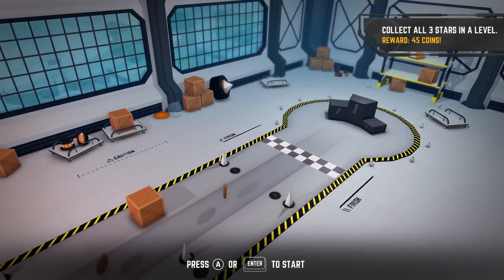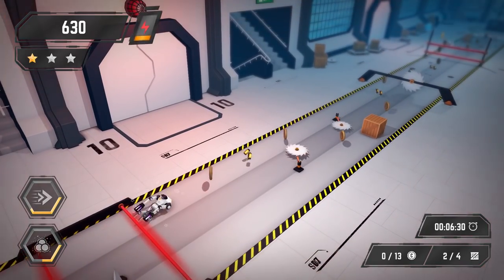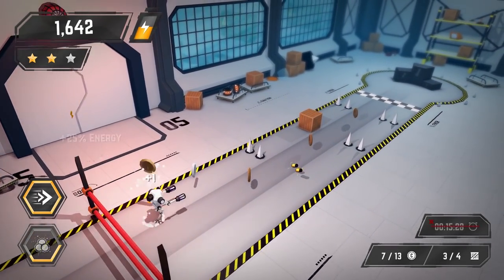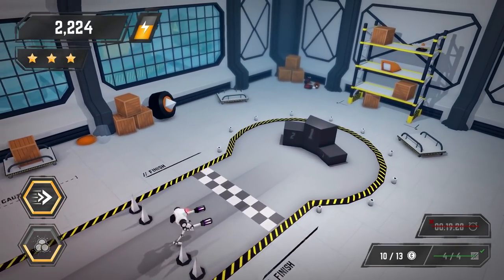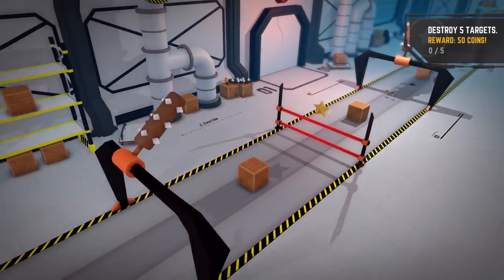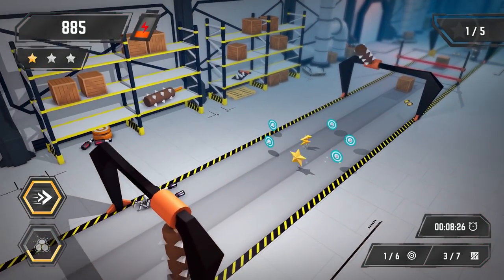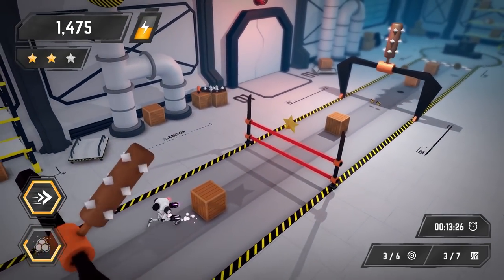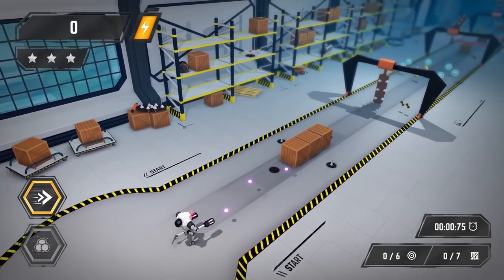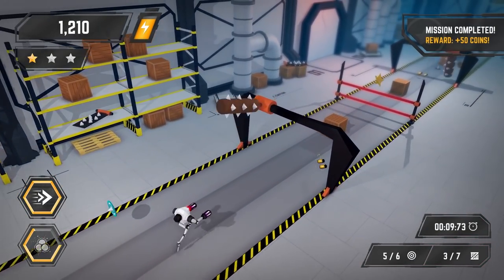Let's go back to world mode — collect all three stars for a reward of 50 coins. Got spiked — spikes are not your friend in this game, they are not your friend. The game is running pretty well. It does seem to be noticeably better with the controller, but it does work with keyboard and mouse and some people are just going to prefer that. It's nice to see the developers doing that.